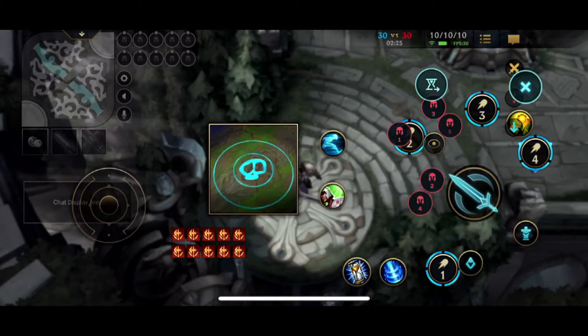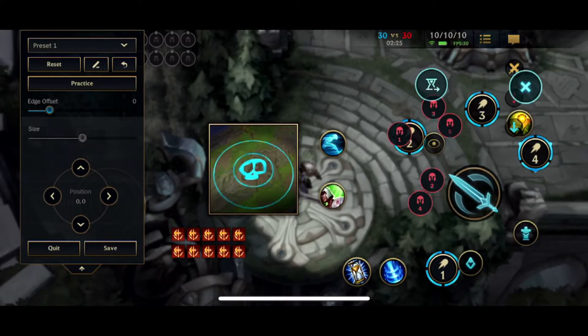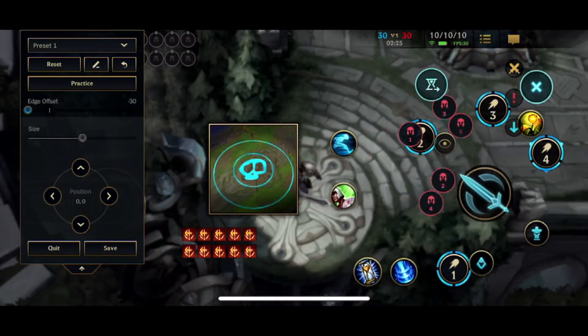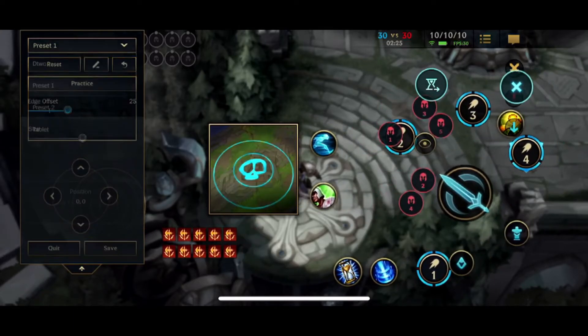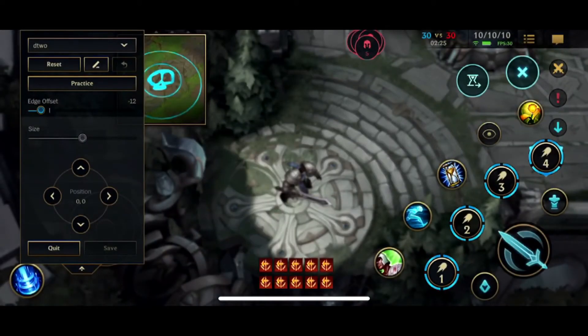And like I said, this is an absolute godsend for me because otherwise my fat thumbs would have so much trouble. One last thing — you can actually move the entire thing over with this edge offset here. Just to show you what I've done, this is my setup. You can see how far spread out they are. You can see the recall button in the bottom left. I put it there because I'm not going to be touching there anyway, and it's really fat so I can easily press it. I don't have to sit there fiddling around and wasting time.